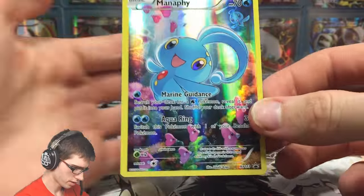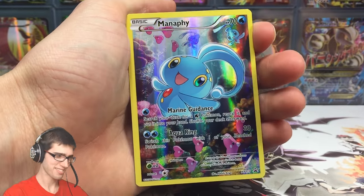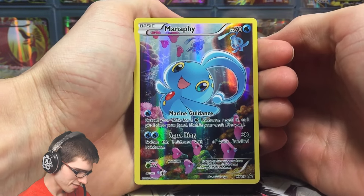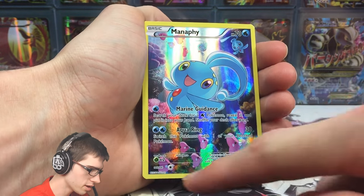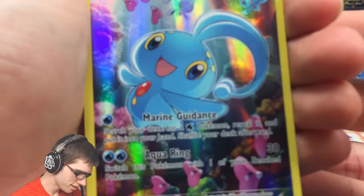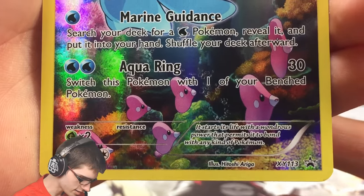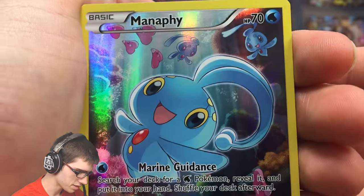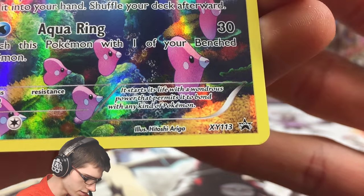Let's kick it off with the promo. We have the Manaphy promo — very cute. Let me know what you guys think of this promo in the comment section below. We got some love discs just kind of swimming along there, we got Phione in the background, and just a nice and happy Manaphy. It has Marine Guidance and Aqua Ring with 70 HP. It is XY promo 113.